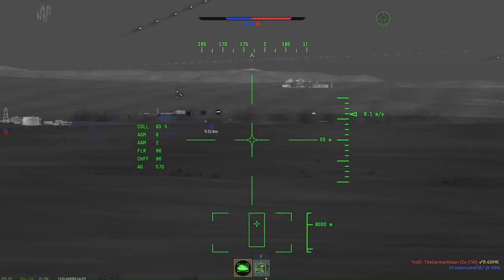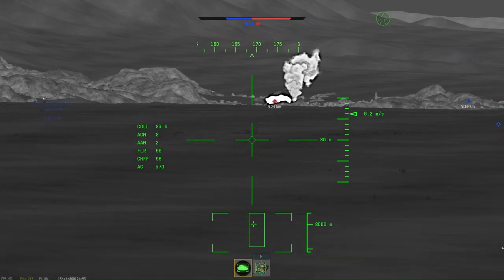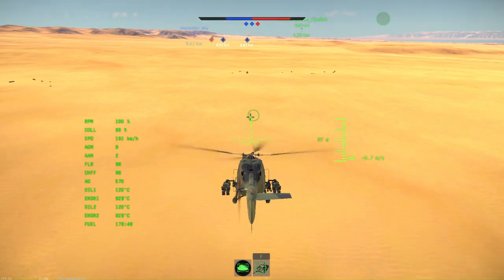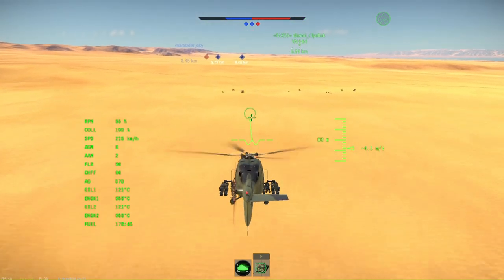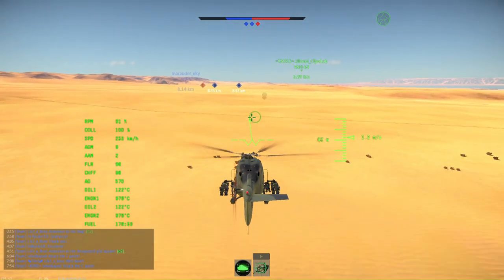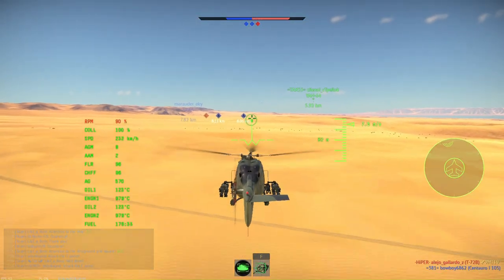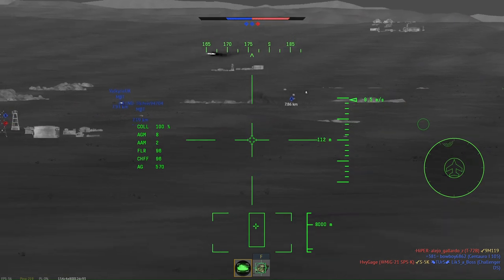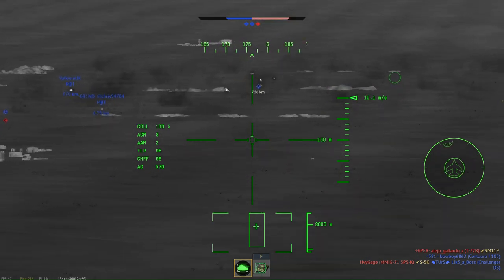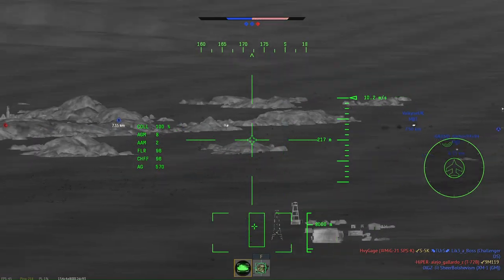I don't have a keybind for thermal set yet, so I have to keep manually clicking it, which is annoying. I've accidentally spawned in the wrong spawn - I meant to spawn on the forward helicopter spawn. But as I said, fastest helicopter in the world.